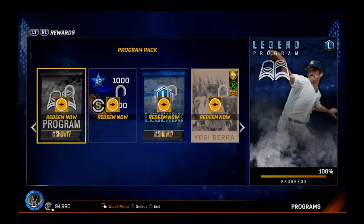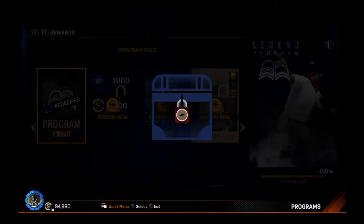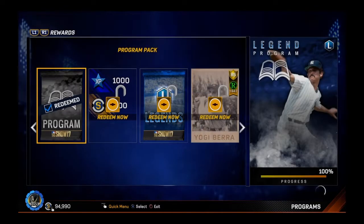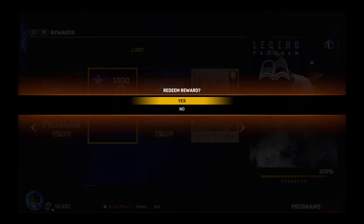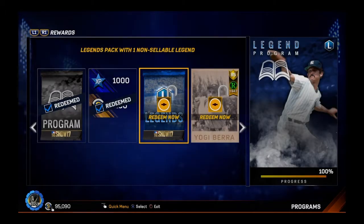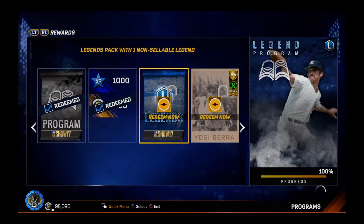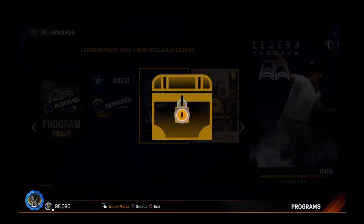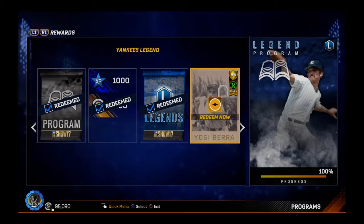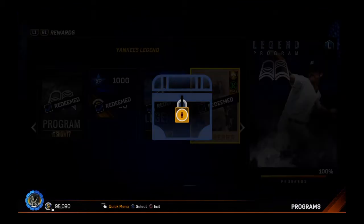Look at that — I forgot there's a Legend Pack and a Yogi Berra rookie flashback! That's exciting. I forgot that at the 50% mark you would receive a Yankees Legend flashback. Here's a Legend Pack — these are cool. You have a guaranteed card, even though it's non-sellable. At least I hope it's one I don't have already in my collection. Let's go ahead and redeem this Yogi Berra rookie — gold rookie too.